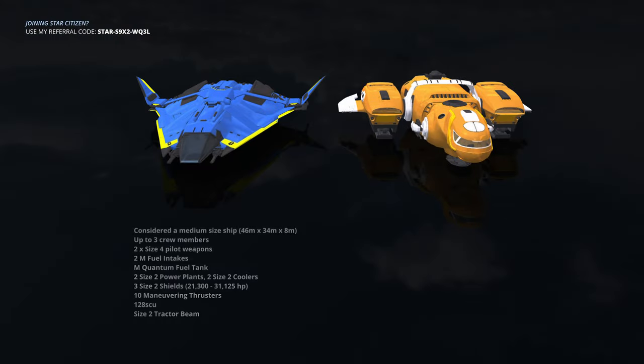RSI Zeus Mark II CL: considered to be a medium-sized ship, up to three crew members, two size four pilot weapons, two medium fuel intakes, one medium quantum fuel tank, two size two power plants, two size two coolers, three size two shields, ten maneuvering thrusters, 128 SCU of cargo space, and a size two tractor beam.